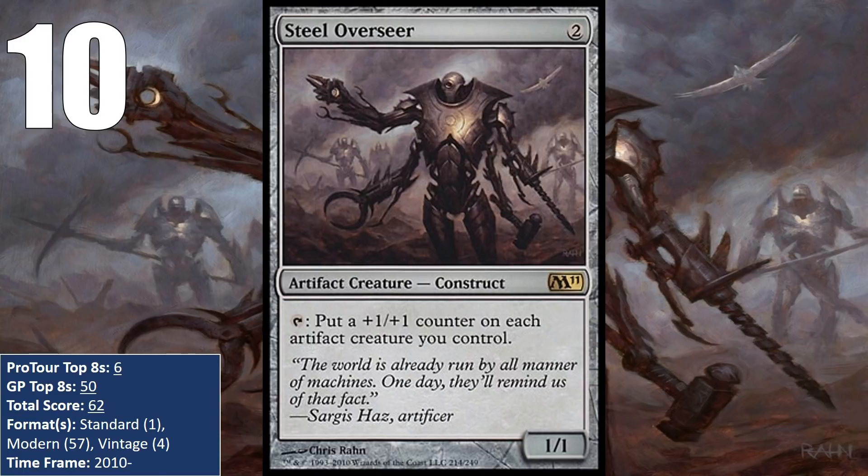The Overseer has even found its way into some Vintage decks, primarily in the artifact-heavy Ravager Shops decks, which use Mishra's Workshop and powerful artifacts to overwhelm the opponent. Just in 2018, the Overseer has six Grand Prix top eights in Modern, and it could find itself higher up on this list over time.